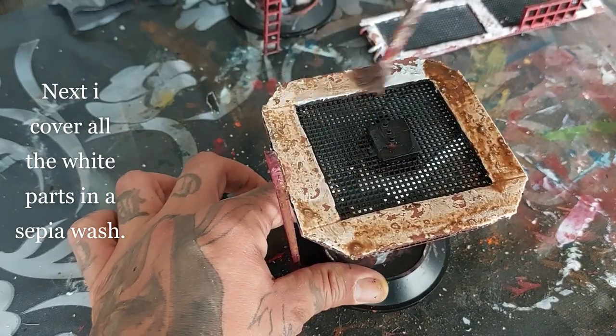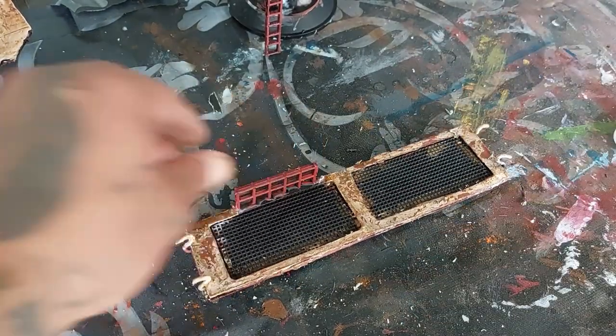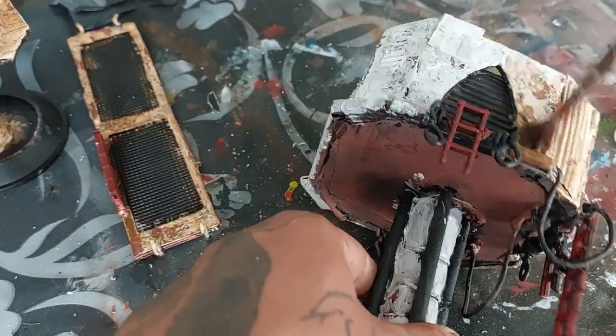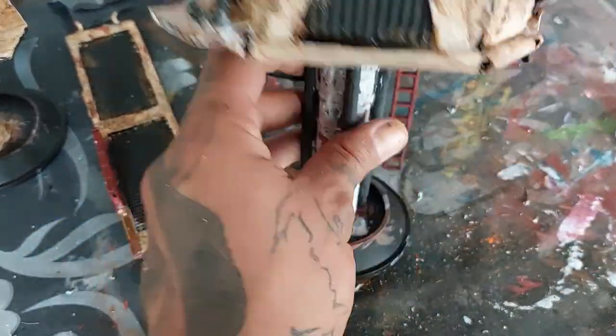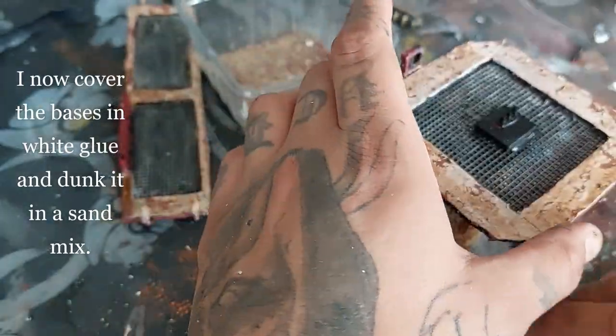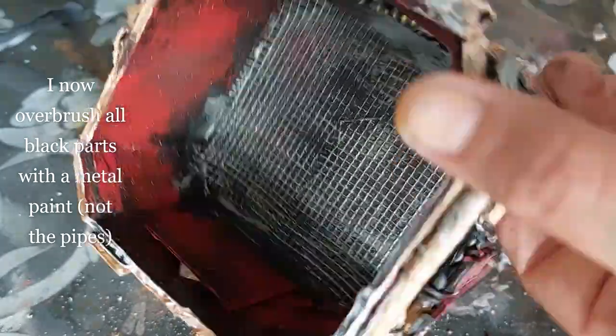Next I'm going to cover all the white parts in a sepia wash. It creates a dusted look, which I like because they're standing outside in the desert in the ash waste — they won't be a clean white. I'm using the sepia wash to create that sandy dust effect, going all over the white and the support beams. It doesn't matter if you hit the pipes with the sepia wash too. Then I cover the base in white glue and dunk it into a mix of coarse and fine sand.